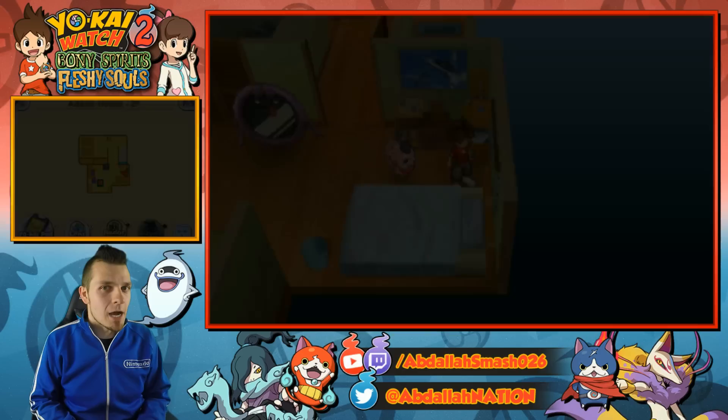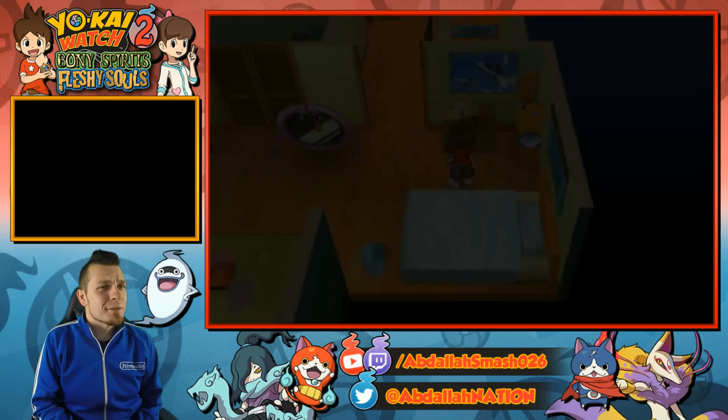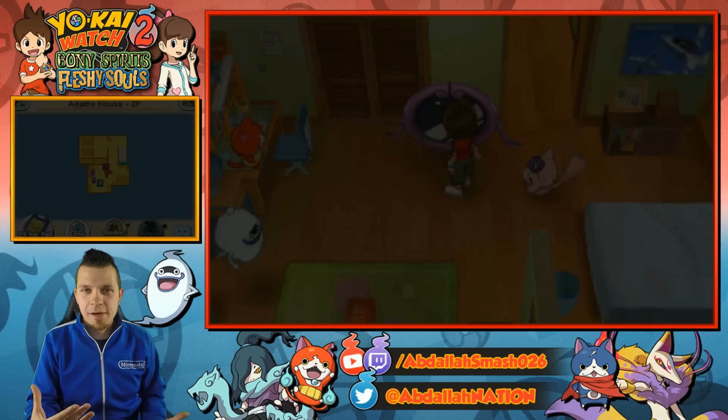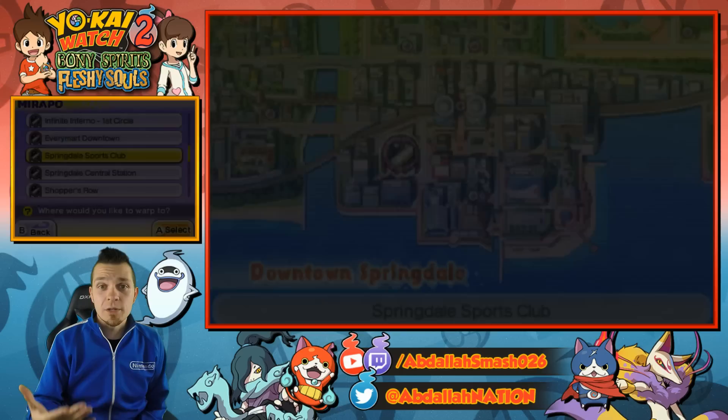You might be wondering where exactly do you get the very top tier snack item. Well, that's very simple. If you guys have ever played through the game, you may know of Frostina's Bar, or you may have come across Ms. Frost somewhere. We'll show you exactly where that's at. It's pretty easy to miss if you guys aren't really taking your time exploring the overworld and soaking in all the detail that Level 5 puts into their games. What we're going to do right now is warp all the way down to downtown Springdale.